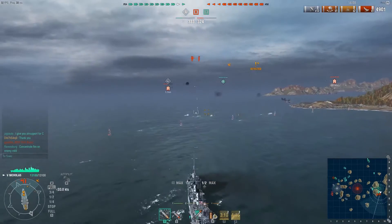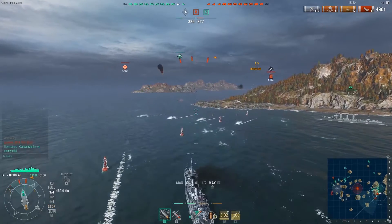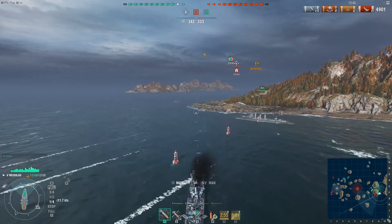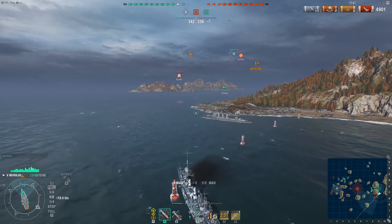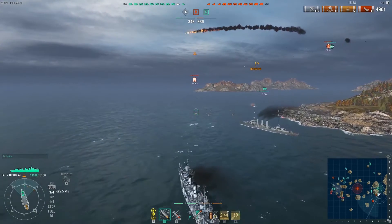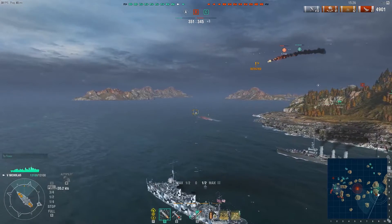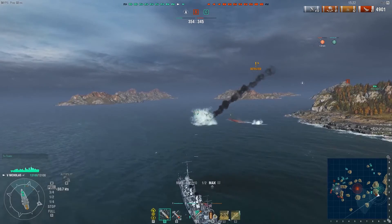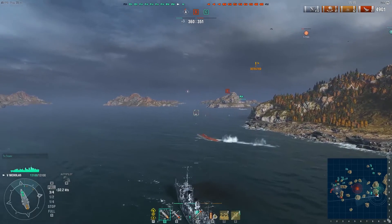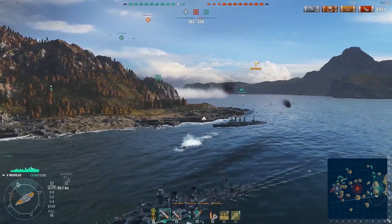There's some inevitable torpedo bomber action incoming. I don't have any evasive cooldowns at the moment. First wave — dodged. Second wave — break, break, break — and we dodged that one too. I'm still spotted because of the spotter planes, and I hope we can shoot them down so I can go back to stealth mode. Since I know there was a DD at B, I decide to carefully scout B.